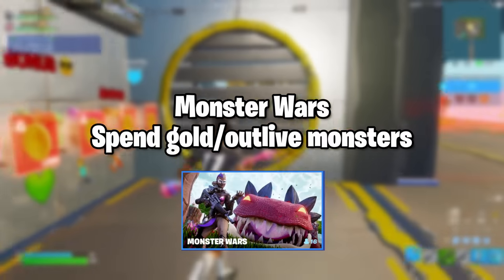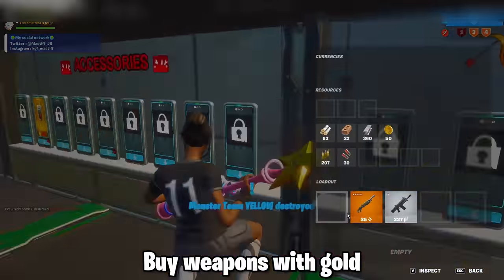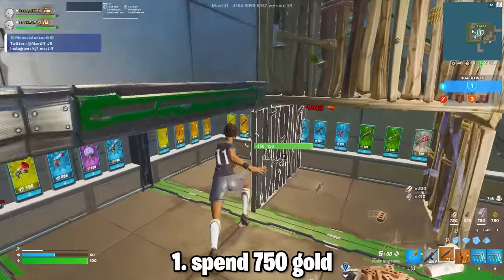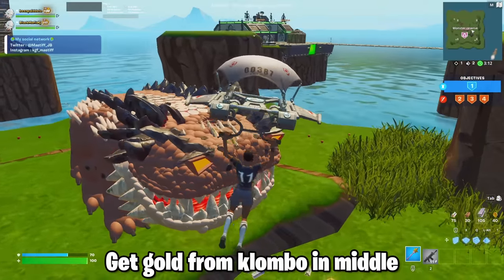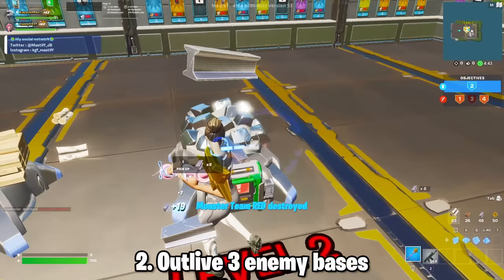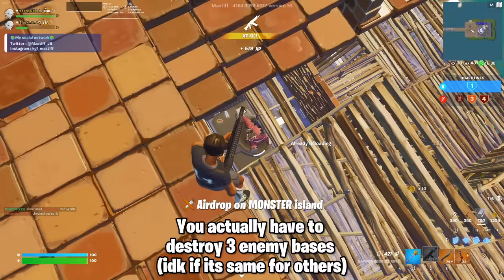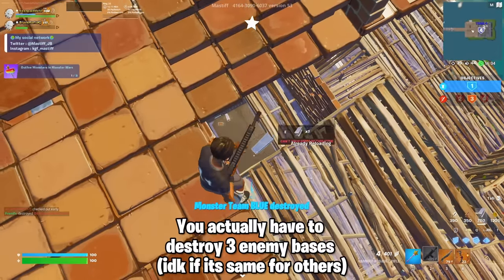The fifth map is Monster Wars. Basically, in this map you farm mats, then convert those mats into gold, then buy weapons with gold, and try to destroy enemy bases. The first quest is to spend 750 gold — to get a lot of gold, go to the middle to Kalamba, he gives gold and mats, then spend your gold and buy anything. The second quest is to outlive three enemy bases, but this quest for me was glitched — it actually meant you had to destroy three enemy bases, but that takes forever so I didn't do that.